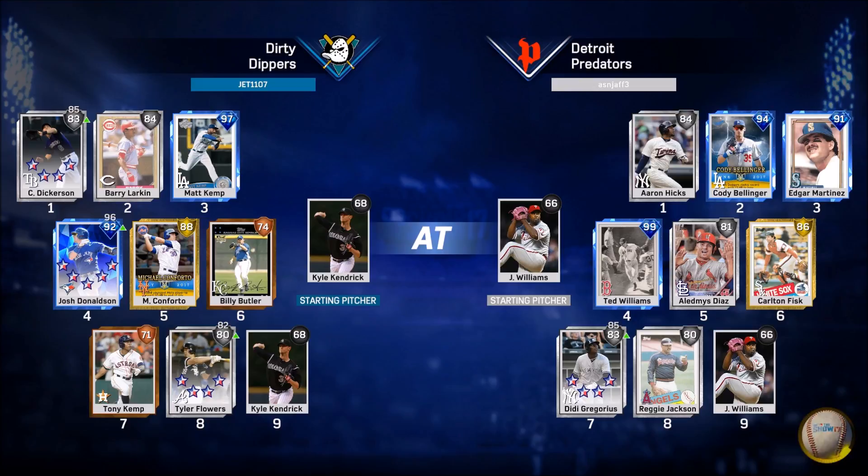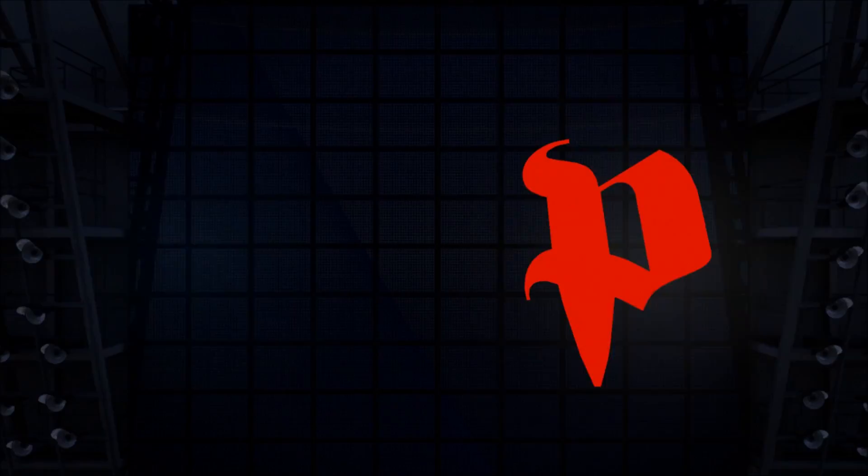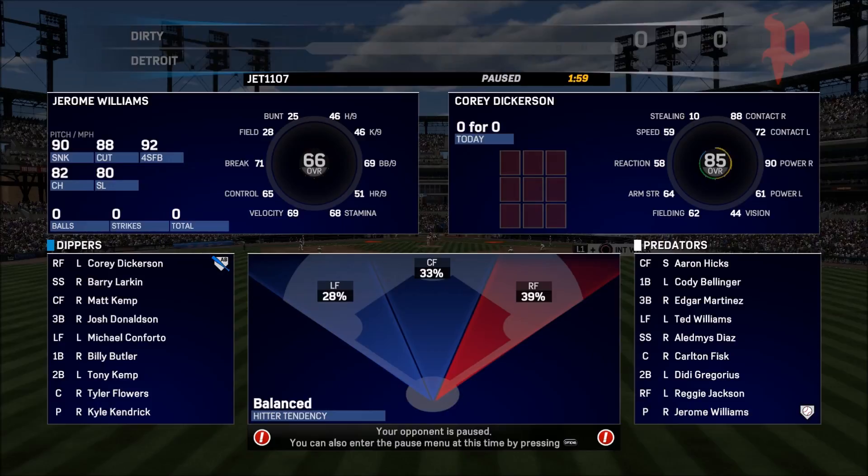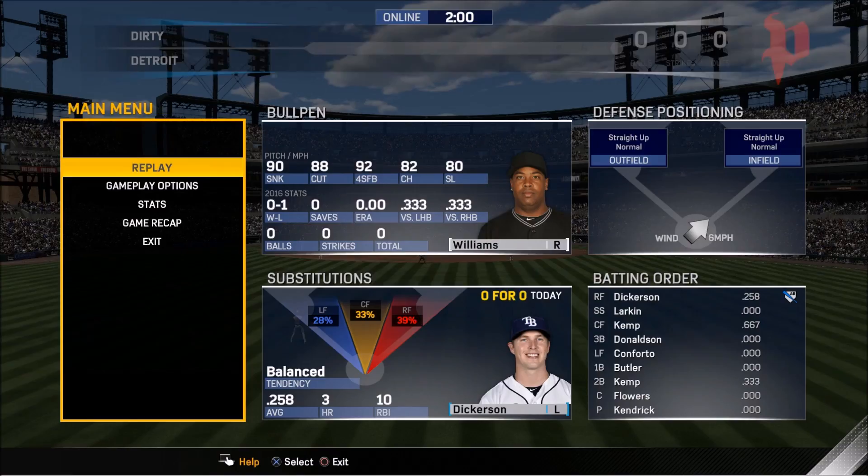We are playing the dirty dippers. This team looks pretty solid - they've got Matt Kemp, Josh Donaldson. He's got a couple bronzes in there. I have no bronze in my lineup which is actually pretty nice. Of course I've got that Bellinger-Martinez duo up top and Williams, so we'll see what we can do. Let me get my bullpen working right away.